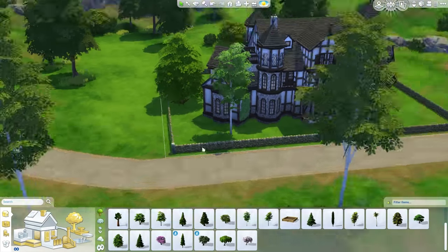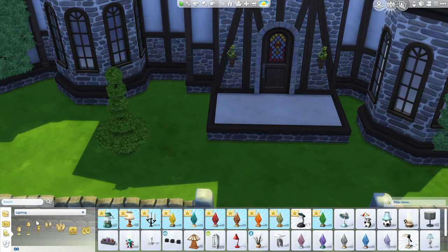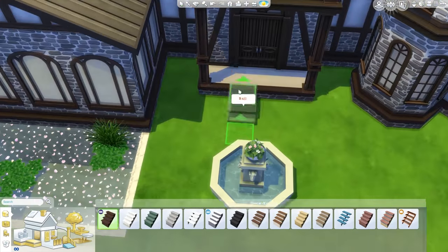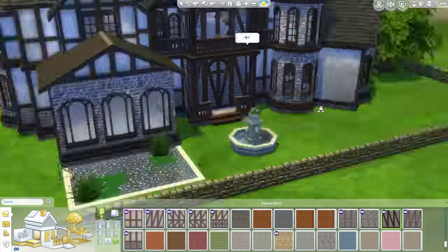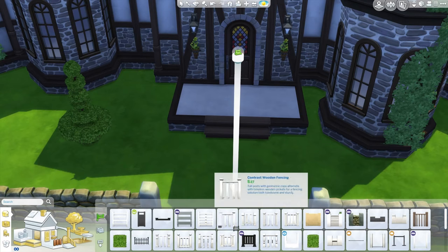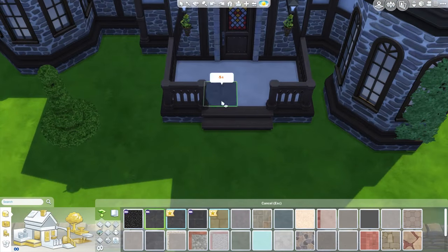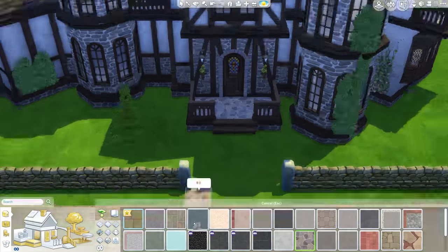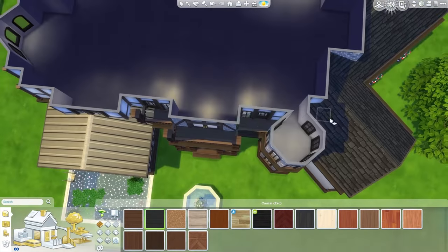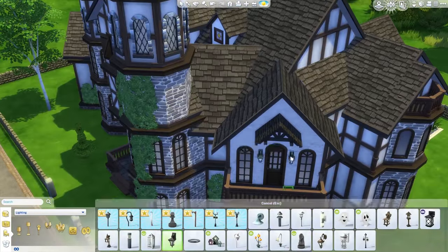Also, 64 by 64 lots are new in Get Together, which is pretty exciting. I'm not sure how long before I decide to finally build on a 64 by 64 lot, because that would be a big house and I'm not in the mood for one bigger than this at the moment. Here I'm just putting in some stairs and some railings. I also put a stone wall around the house, which I really like — that stone wall looks good. And now I'm going to put some nice stone on the front and back porch.